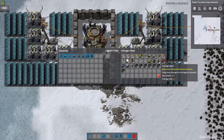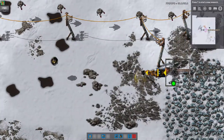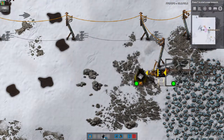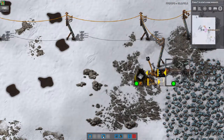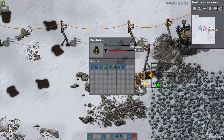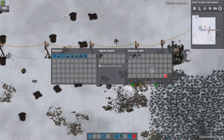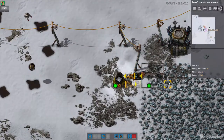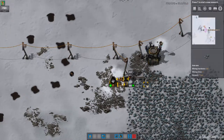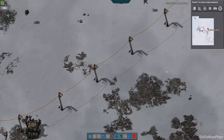It's just a storage chest right now. We'll place the storage chest here and get some iron plates going. Iron plates smelting — very slowly, very slowly. That's fine.